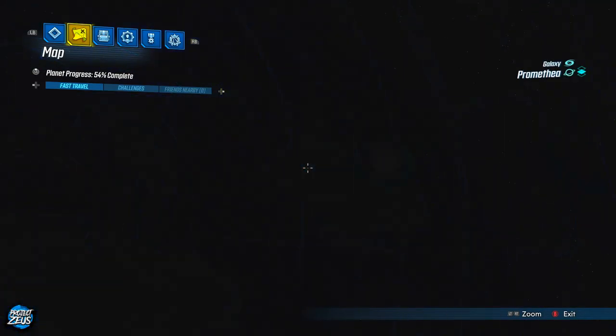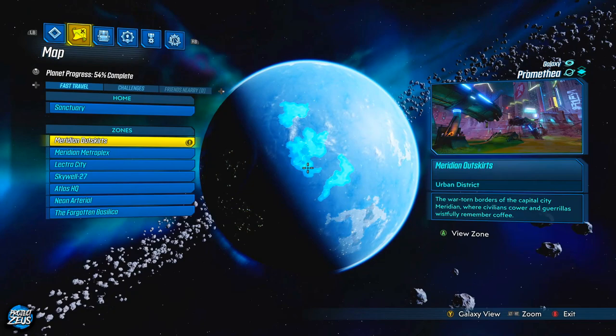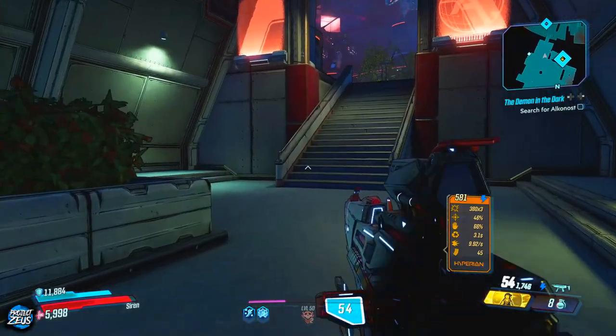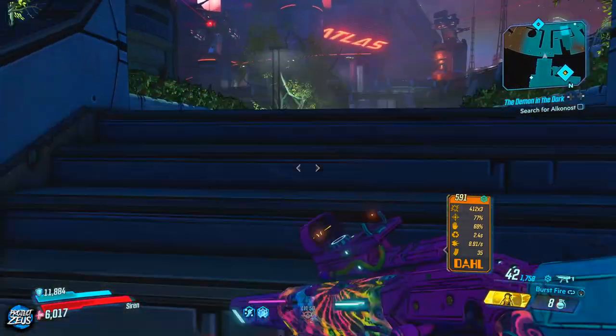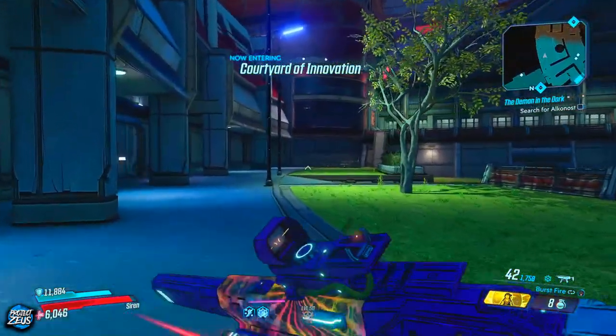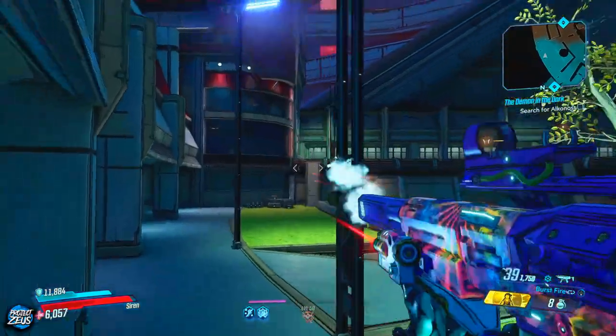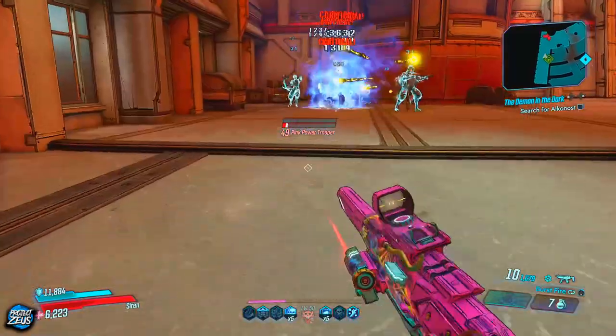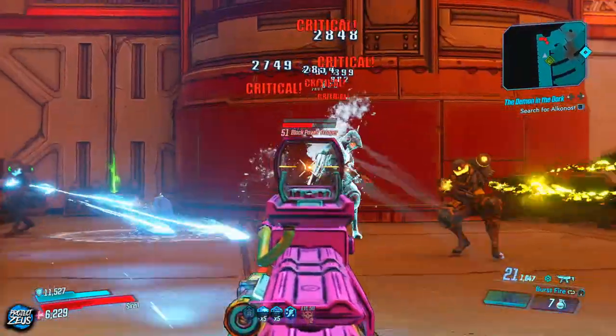The location you're going to want to go to get your hands on this specific weapon is actually in Promethea. Once you've selected Promethea, you're just going to want to go down to Atlas HQ. From there it's not a long walk at all - we're just going to make our way through this little section up the stairs and go left. The enemies we're going to be farming to get this gun are a rare spawn called the Power Troopers, which are obviously a reference to the Power Rangers. They are a rare spawn, meaning we are going to have to farm this spawn to get the gun itself.